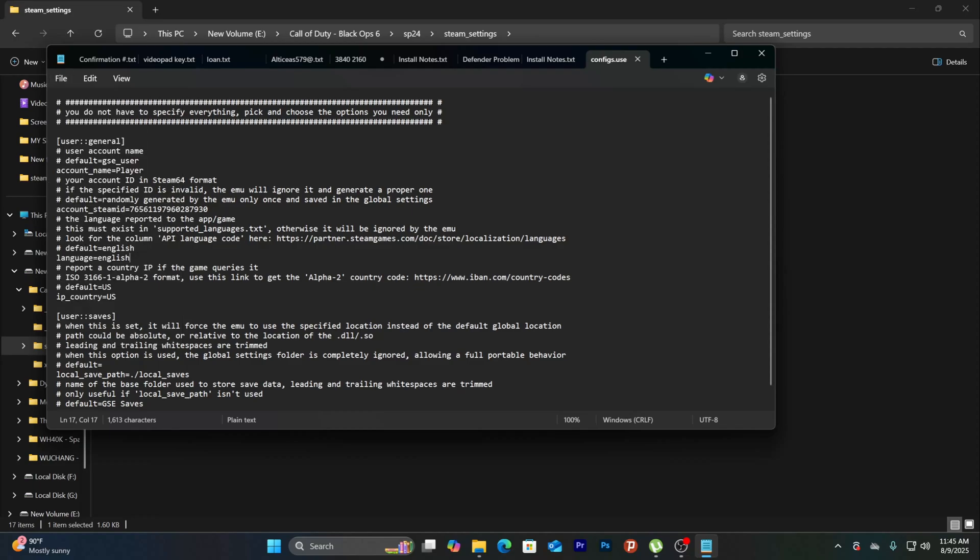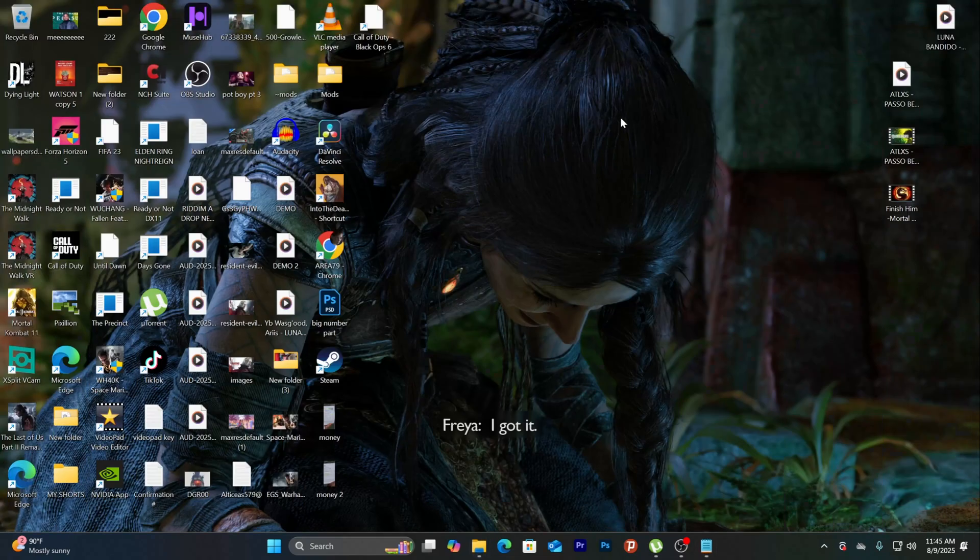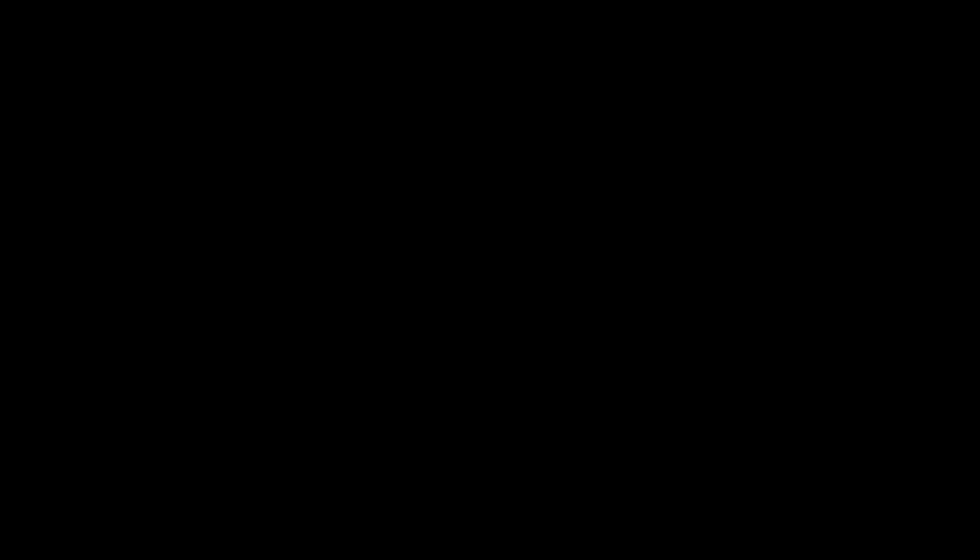Now, if you don't hit File and Save, it will still remain in Arabic. Alright. So you want to close this out again and then relaunch the game.